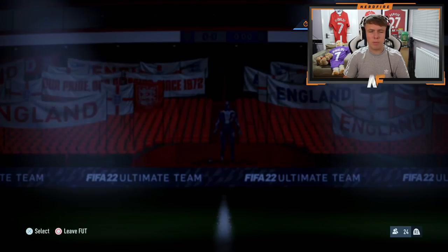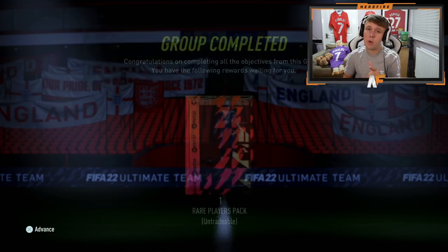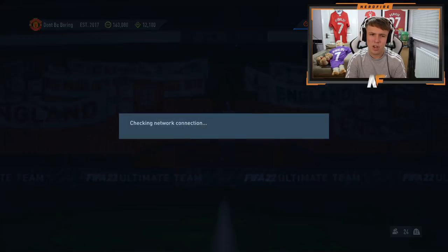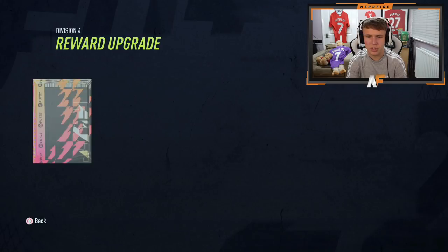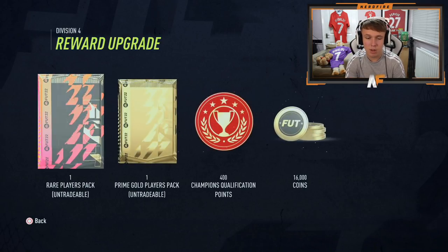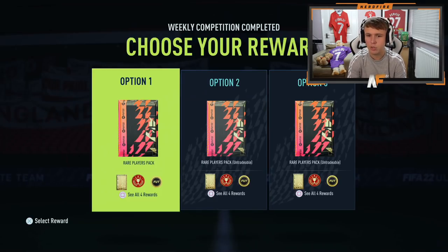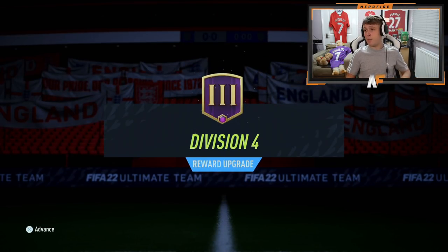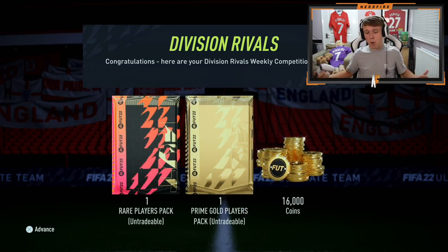On to my rewards now. I know we've definitely got a 50k pack to open from the Bronze Squad Challenge, plus a 150k pack. I finished Division 4 Rank 3. Looking at the options: option three has a tradable Prime Gold pack but less coins, while option two gives all untradable packs with more coins. Going with the middle option as usual — I usually always take the untradable options. So that's 16,000 coins, a 50k pack, and a Prime Gold players pack.